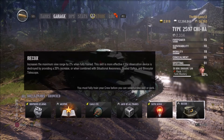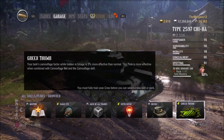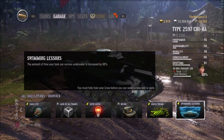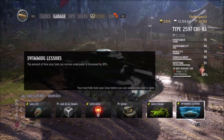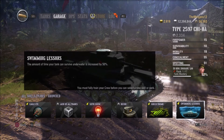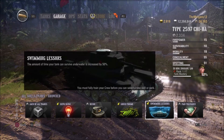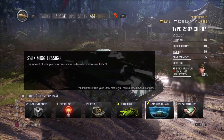Recon increases your view range by 2%. Green Thumb helps you when hidden in foliage — your camouflage is more effective than normal, so again good for TDs and artillery. Swimming Lessons — I don't really know the point of this one. It helps you stay underwater for longer I suppose, but once you start drowning, you're drowning and you can't really get out. So it's just going to take longer for you to get to the garage, really.